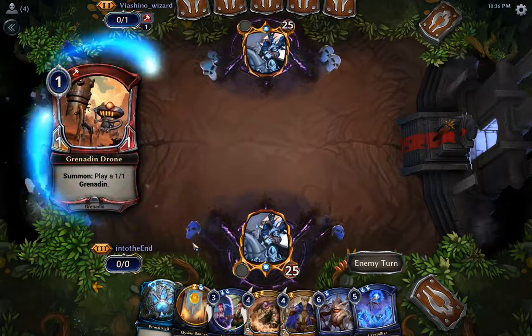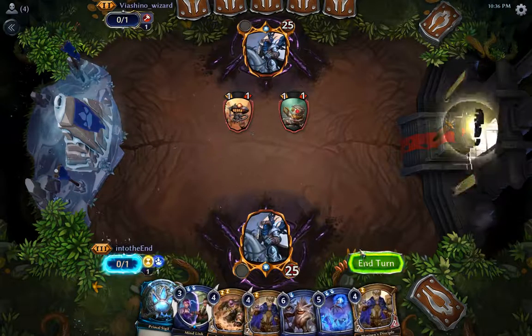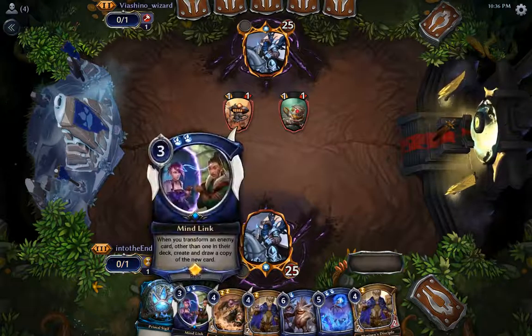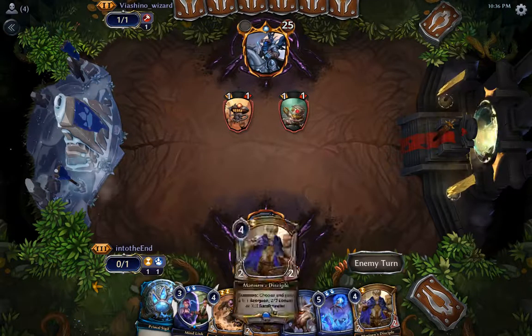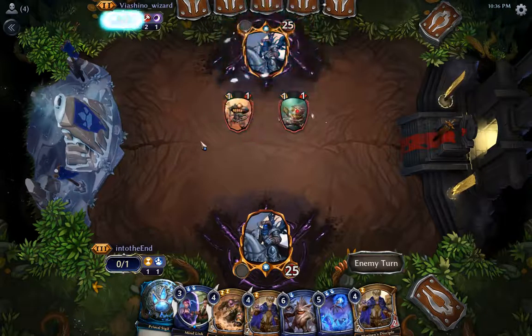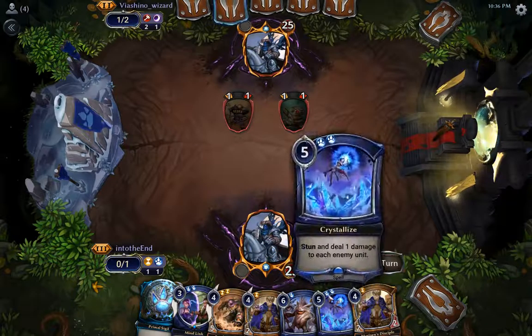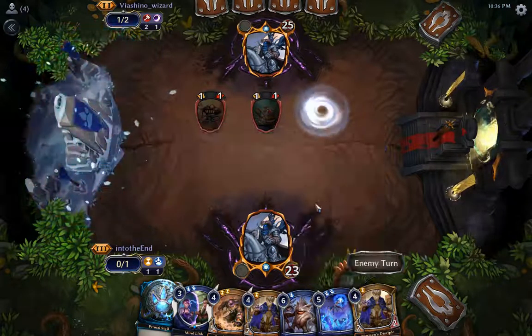I would definitely start tweaking the deck by lowering the curve, because we're 100% dead — there's no way we can play a do-nothing on turn three and then that on turn four and expect to live against Stonescar. So it looks like this will be a very fast game. If we somehow survive to turn five though, the Crystallize would be quite good.